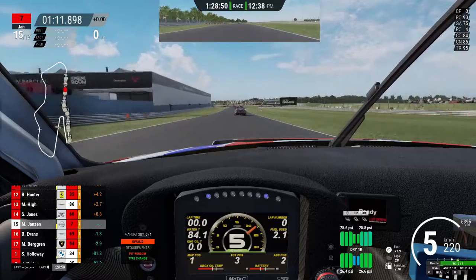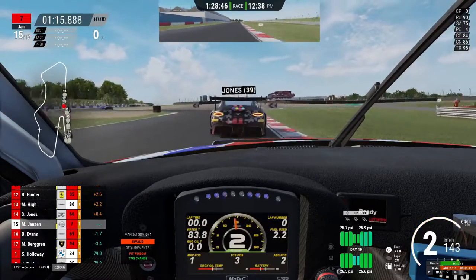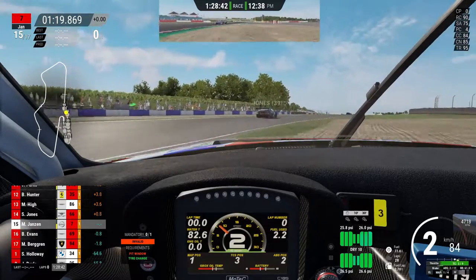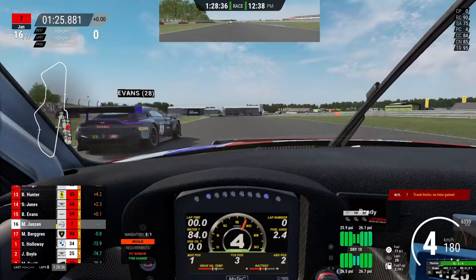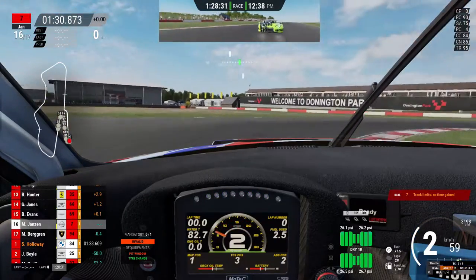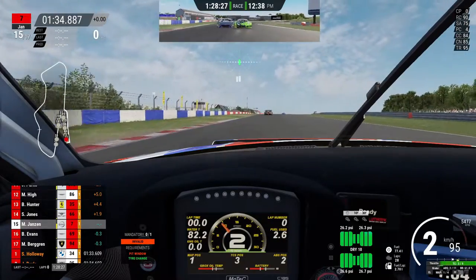The guy in 90 minutes braked way earlier and didn't turn in that fast. Why did he brake so early? Almost went into the back of him - that was almost bad. I had to be so careful, we were going so slow. Evans just gave us room so we took the spot.